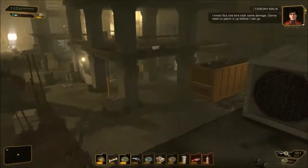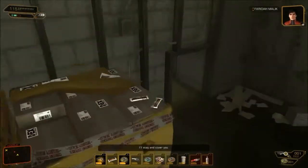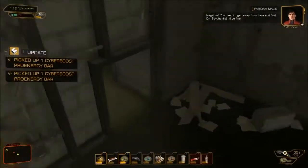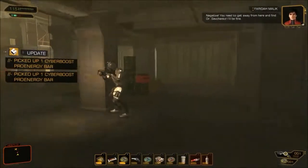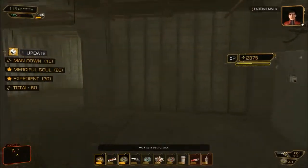Hi everyone and welcome. This is Deus Ex Human Revolution Ghost Pacifist Walkthrough, this is part 9. I'm sorry guys, this is my best try — what you're going to see here is my best try.